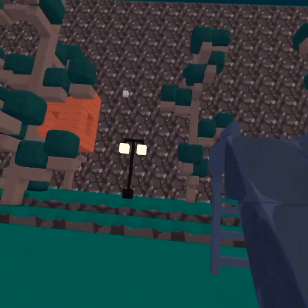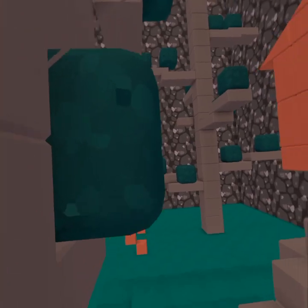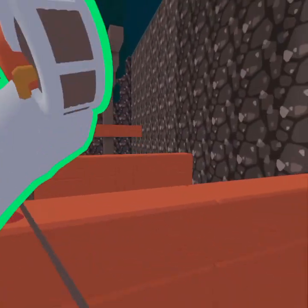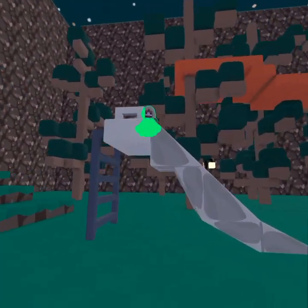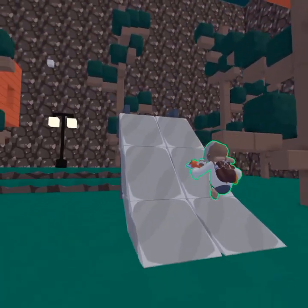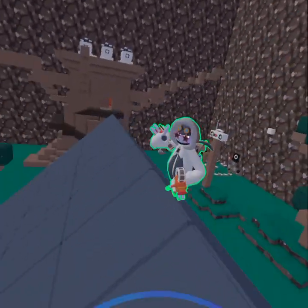We have a treehouse over here, and we don't have any of the pride stuff that just came out, but we have double walls right here. And yeah, that's basically all. These are my helpers — goodbye!